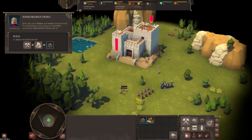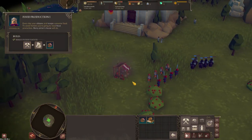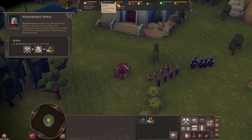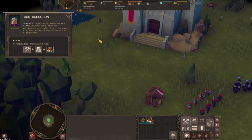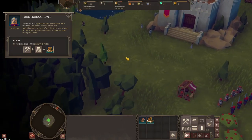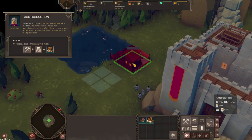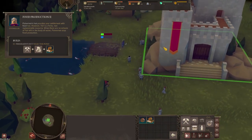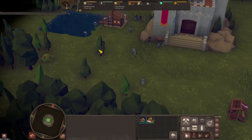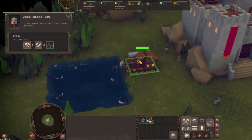We can have a quick watch of him do that and then we should start getting some food in. Our food is up here - we've got 50, consuming 20 per day. The berry picker is going there and picking berries. We need a fisherman's hut - there are two places we can put it, let's put that one there. The builders come out and we should start getting some fish.